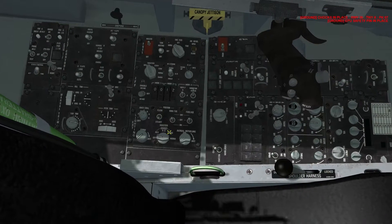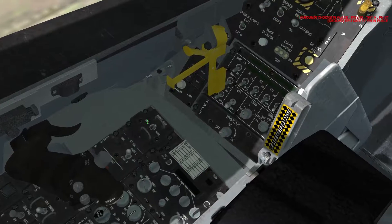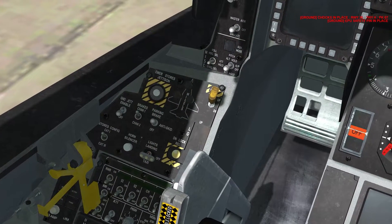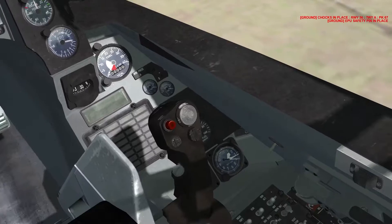On the exterior lighting panel, set this to norm, set formations to bright, everything bright, and anti-collision to on — to one rather. Ensure your throttle is in cutoff. Then work your way around and go ahead — we won't set the taxi light yet because we don't want to hurt the crew chief working around the aircraft.